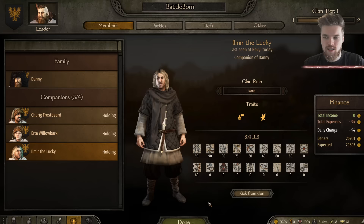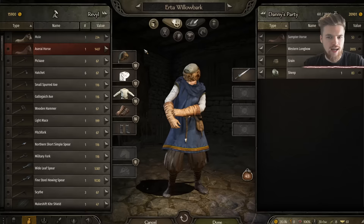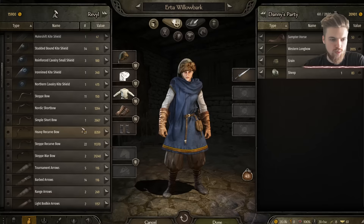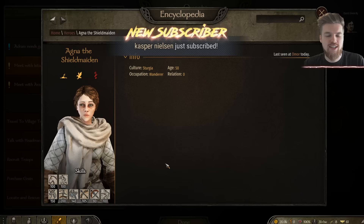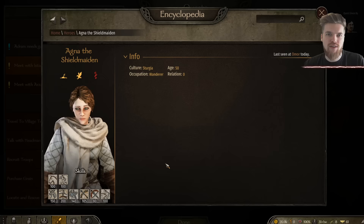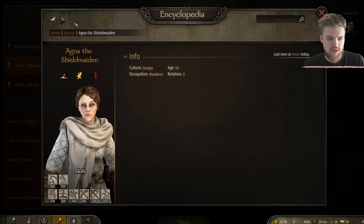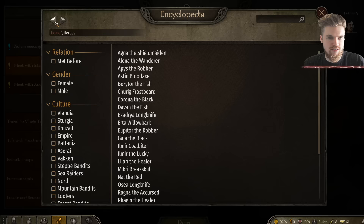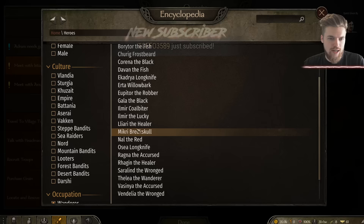That's a general overview of how you'll be collecting companions for your team. Bear in mind that companions literally start with nothing — no gear, no horse. You can buy them decent weapons and armor to keep them alive and safe. You'll also find some companions who are extremely good in combat, so it's worth looking at their vigor and control skills depending on their abilities. For example, one companion has 202 two-handed skill, 100 athletics, and 100 riding, and Corina the Black also has 120 one-handed and two-handed skill.